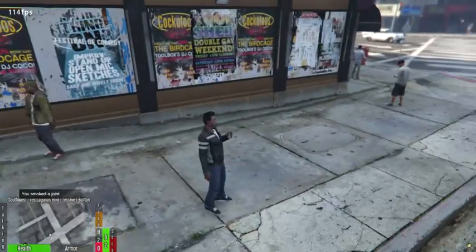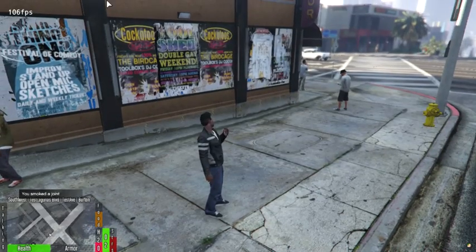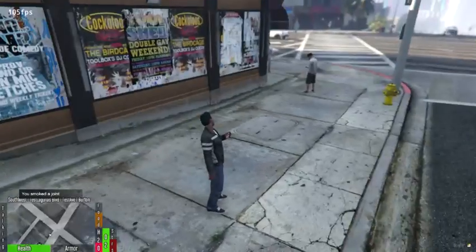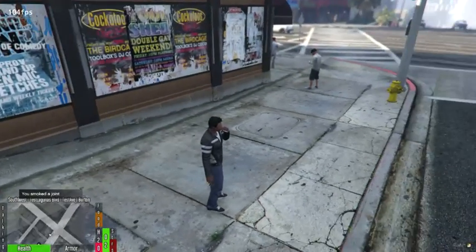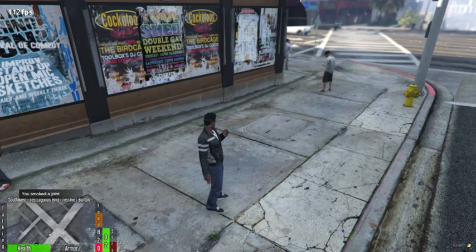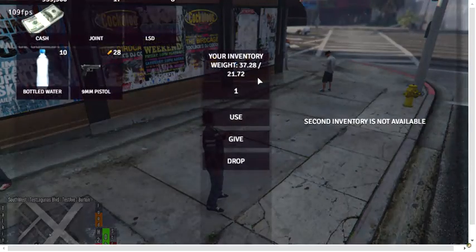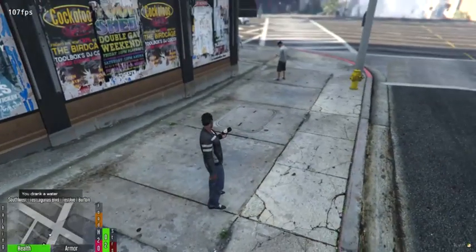Joints should drop our stress ten points — you can see our stress just fell down there. You can set each item to do whatever you want to the statuses. I have the joint removing a little bit of food, a little bit of water, and a lot of stress. There is also a water item that will obviously give you a lot of water.